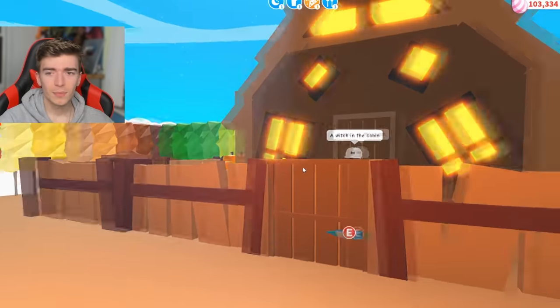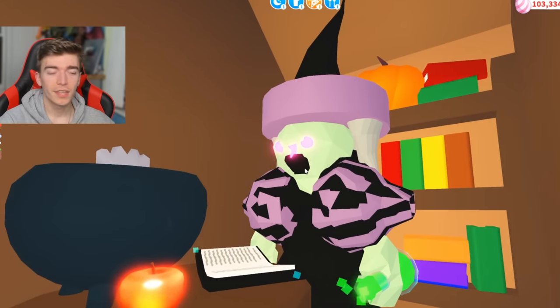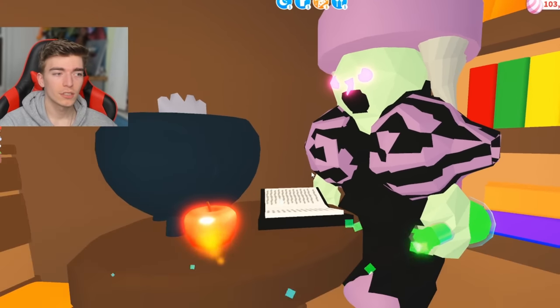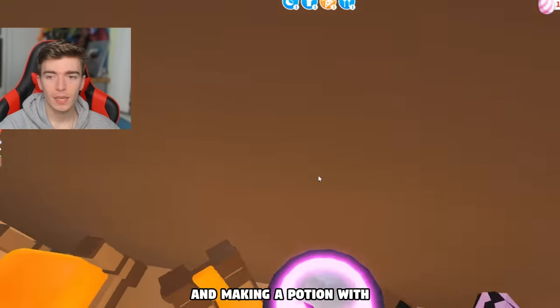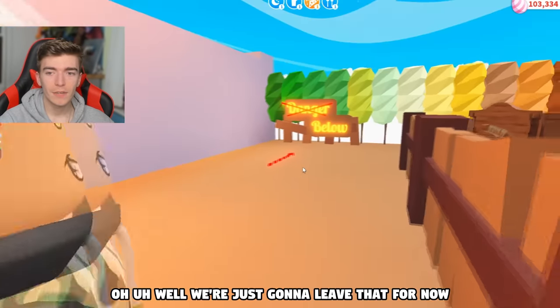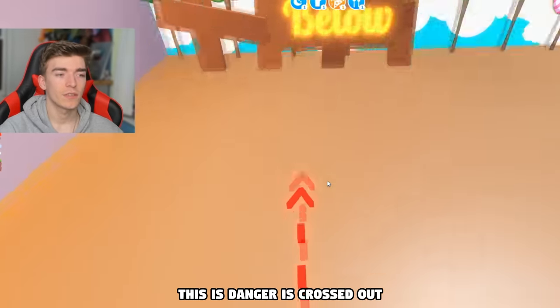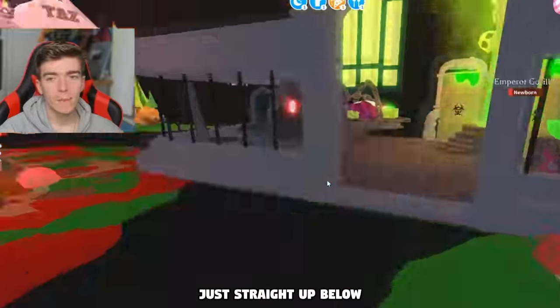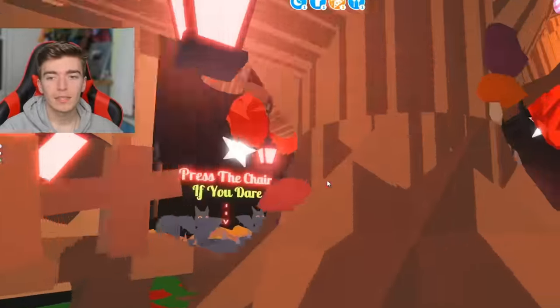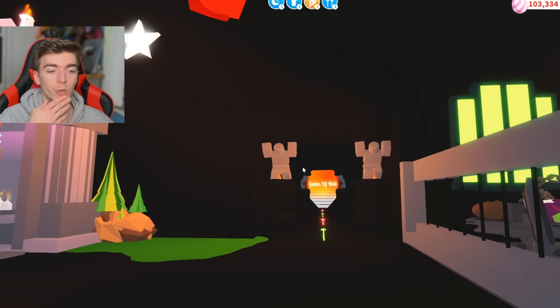Ew - this is like a spider someone squished. I'll let you be. 'The witch in a cabin' - where's the witch? There's an actual witch! The witch is glowing and reading a book and making a potion. I like the fact that it says 'danger' is crossed out - it just says 'below.' Straight up below.